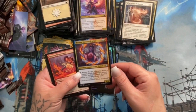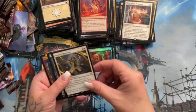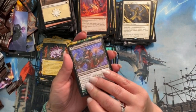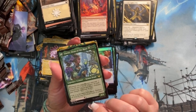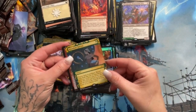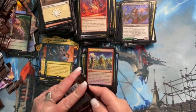Rootha, Mercurial Artist again! Igneous Inspiration. Leonin Lightscribe again. Valentin, Dean of the Vein! And Lisette, Dean of the Root — that's cool! These are actually really cool. Abundant Harvest is a rare alternate art — again cool. Foil First Day of Class is a common. Okay — last few packs!